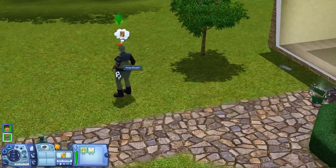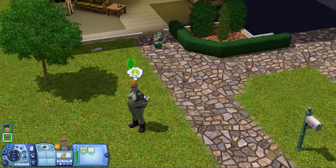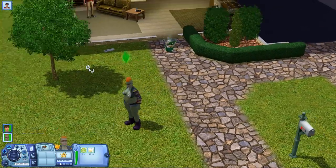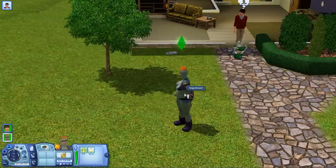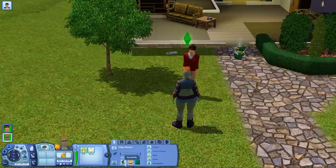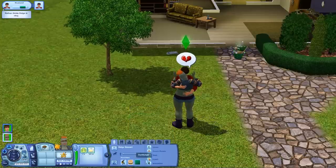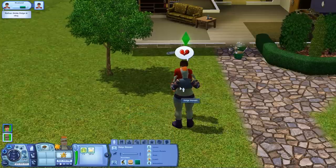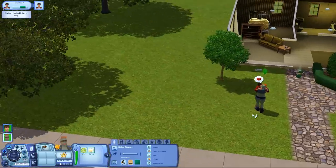And there we go. Seems like Helga is superwoman — she doesn't burn up. That's good. So you can also change your sim's favorite music and these traits. You can change these too, but you have to go into Create-a-Sim. That's a little inappropriate here.